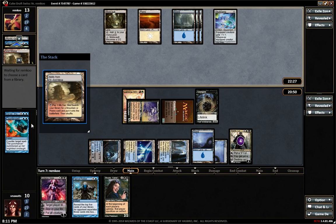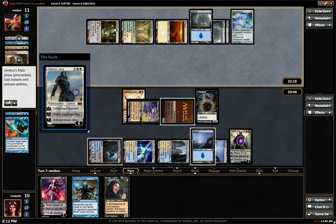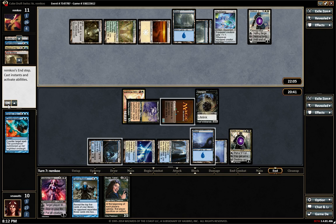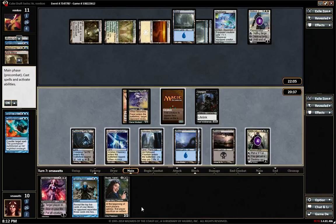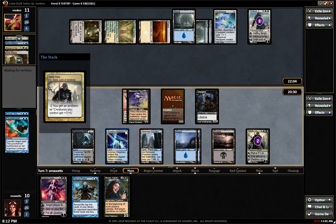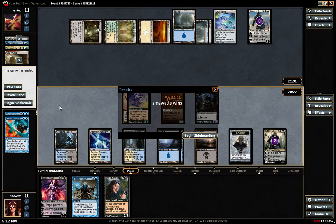So I'm guessing he's getting a red source — it's not a Plateau though, might be Sacred Foundry. Oh wait, he doesn't have his Lightning Helix back. Gideon. That's Gideon, alright. He's holding Forbid and that's about it. Attack for seven to Gideon — that's going to be good enough for him.